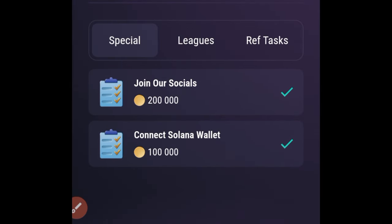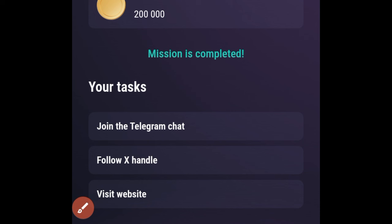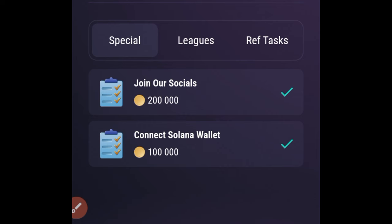The next trick is to go to the Tasks option. You'll see a special offer where you can join TapSwap's social media platforms and earn up to 200,000 tokens. Click on the Join Community option, join the Telegram chat, come back, click Check, let the countdown finish, and click Check again. Do the same for their X handle and visit their website — complete all of that and you get 200,000 coins.